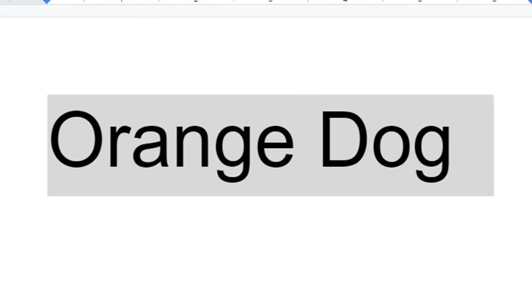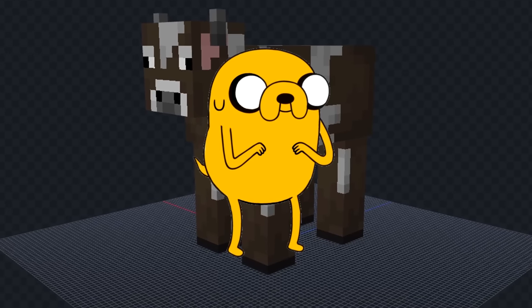It's time for the next mob. The next mob is a cow — translate — and we got orange dog. For this one I'm going to make Jake from Adventure Time.